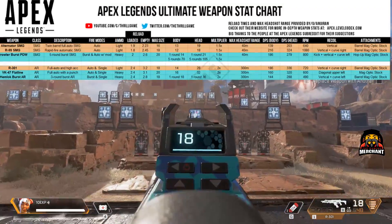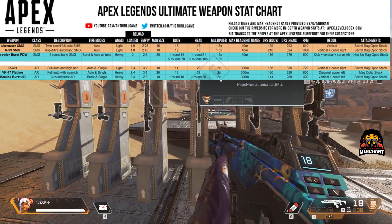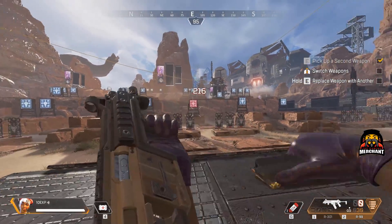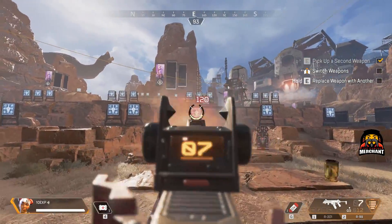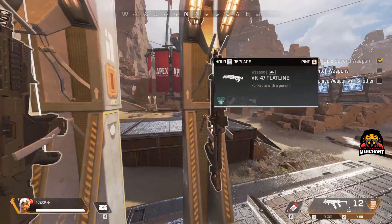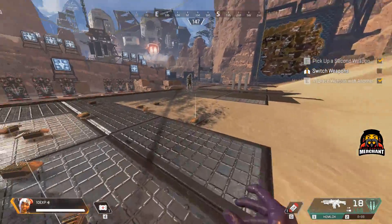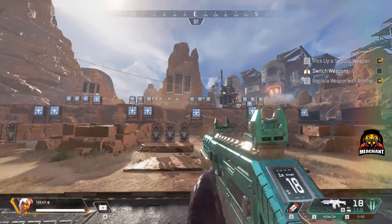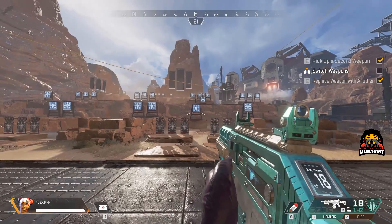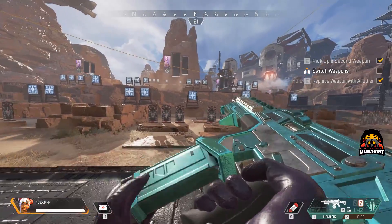But by how much? According to this damage chart — link in the description — the R99 has the highest DPS at 216, followed by the R301 at 186. However, the Hemlock can also be placed on single fire mode, and it's here where the Hemlock may just come out on top. To make sure it's fair, I ran my own test to find out how much DPS the R99, R301, and Hemlock have. To get an accurate representation, I'd first empty the magazine and count how long it took in seconds and milliseconds. With the magazine size and the damage, I'd use that information to see how much damage can be done in the time it took to empty the mag, then divide those two numbers to find the real DPS.